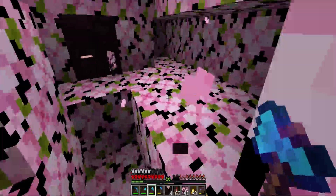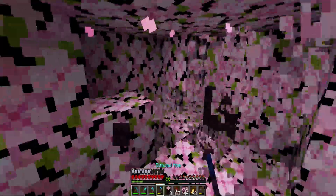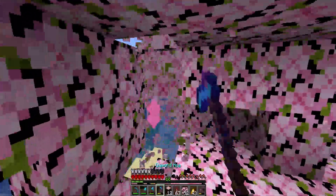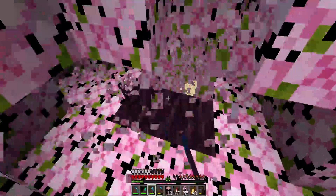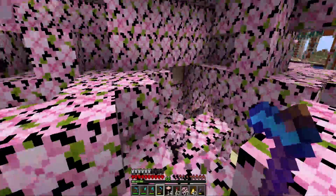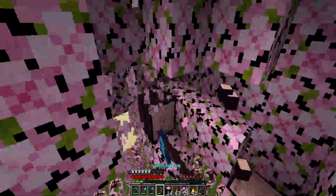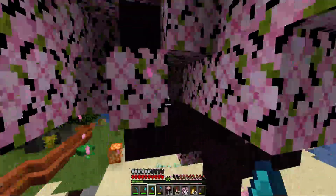We will also need to traverse into the nether and find ourselves a warped forest biome, which I'm pretty sure we have somewhere but I don't exactly remember where it is. What we need to do there is the same thing - get another shulker box full of all the goodness, because it is one of the other core building blocks for the wall of the city, and without it we can't do a thing.